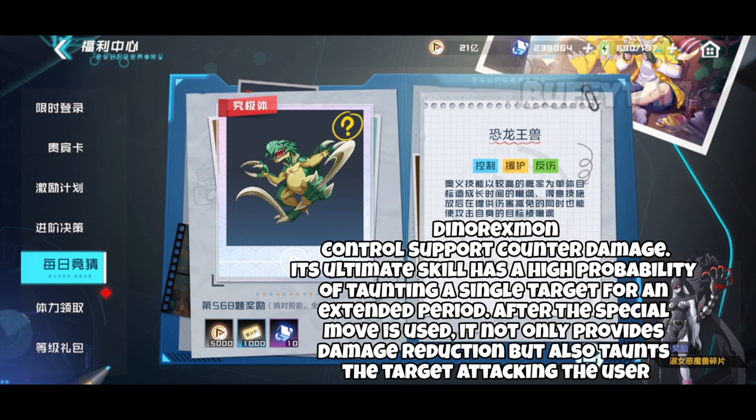Dynarexman's ultimate skill has a high probability of taunting a single target for an extended period. After the special move is used, it not only provides damage reduction, but also taunts the target attacking the user.